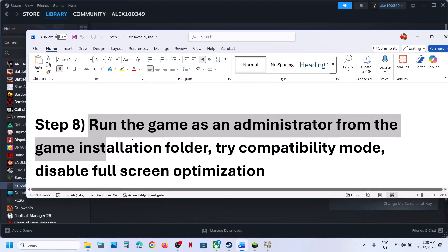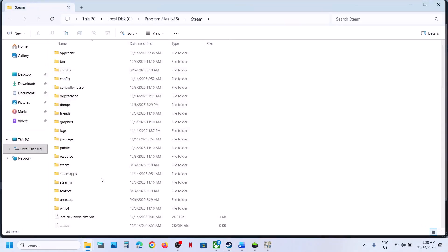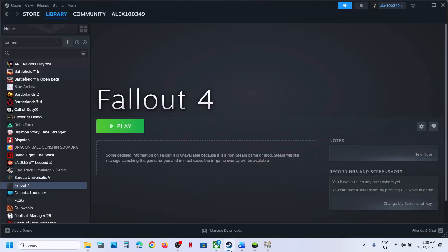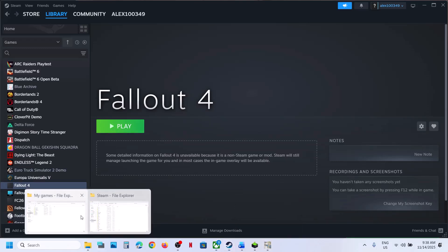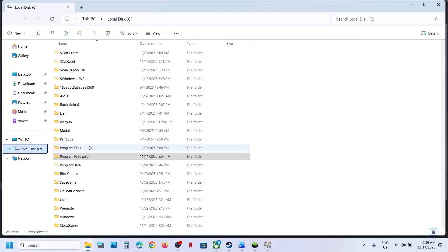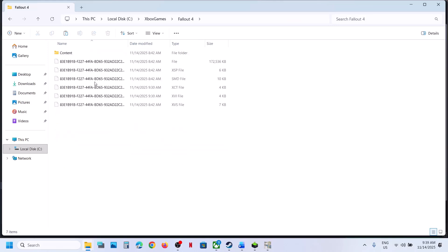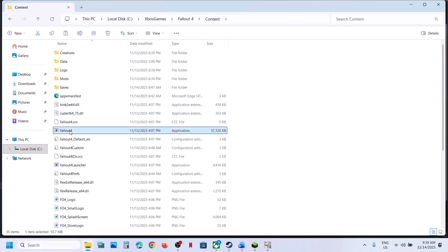The next step is to run the game as an administrator from the game installation folder. Wherever the game is installed, right-click on the game in Steam, select Manage, and click Browse Local Files. Go to the game installation folder, find the game exe file, right-click, and launch the game from there. Check if that resolves the issue.